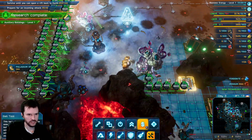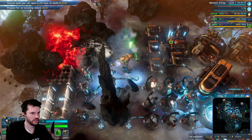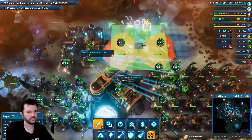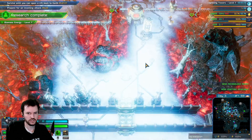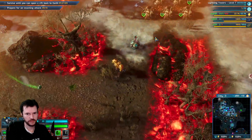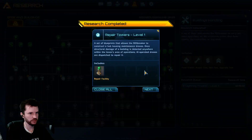Upgrade those walls — so cramped in here. Technology has been developed. The reason why sentinel towers struggle is that those small snakes are 100 percent immune to fire and 50 percent immune to physical damage. Maybe the lightning towers will work — research completed.